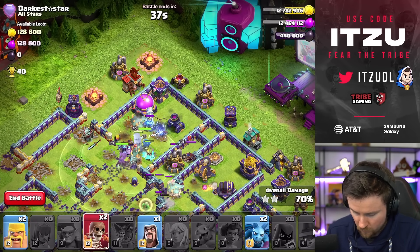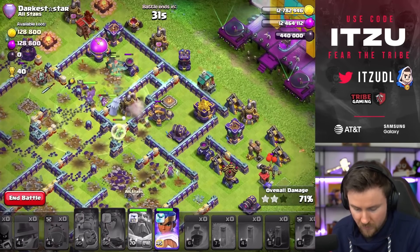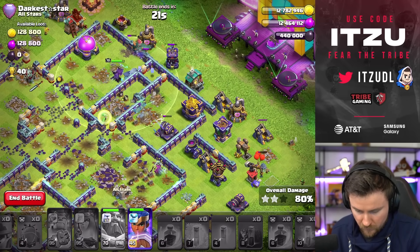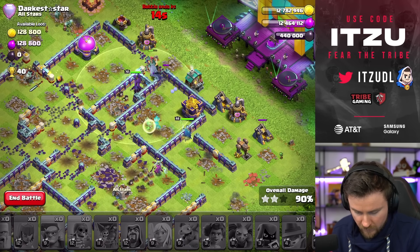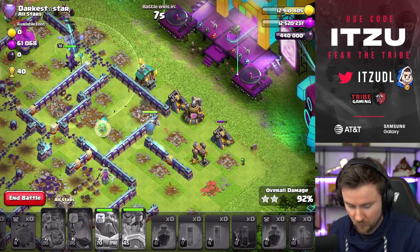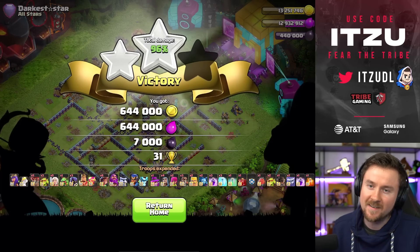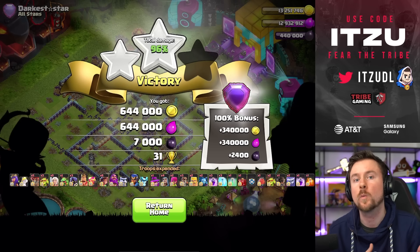How do we take down the wizard tower? Some damage with minions. 30 seconds - I think that might be a time fail. When should we use the Royal Champion ability? As soon as that bomb tower is going down, we're going to use it. 14 seconds - is this going to be a time fail? I think it is. I was trying to start early but I was paying too much attention to my Queen. Dark Star, getting the defense. But overall, solid day.